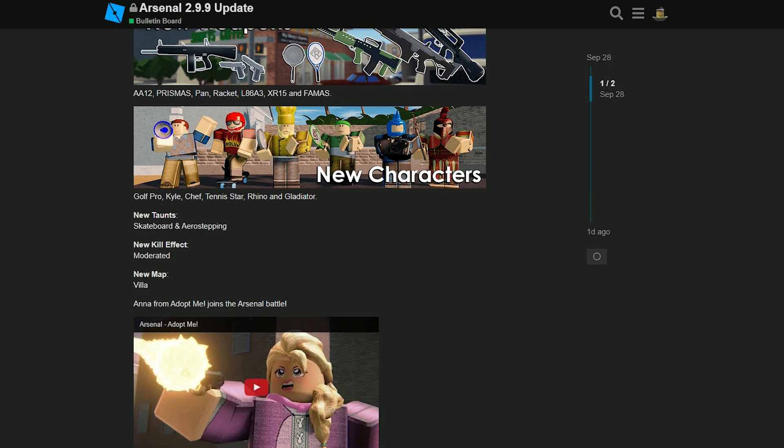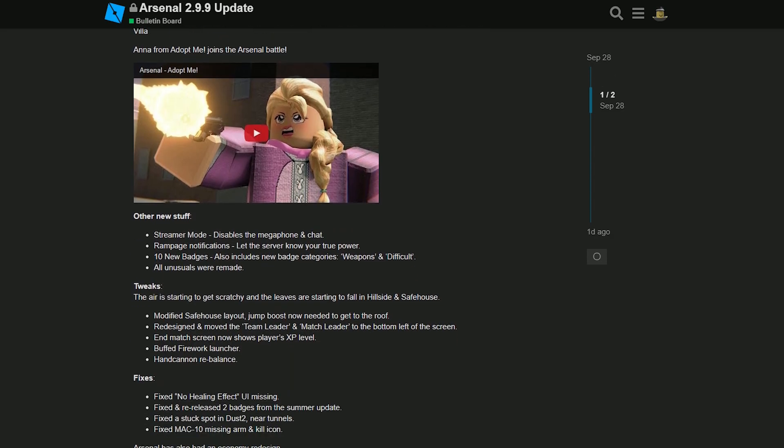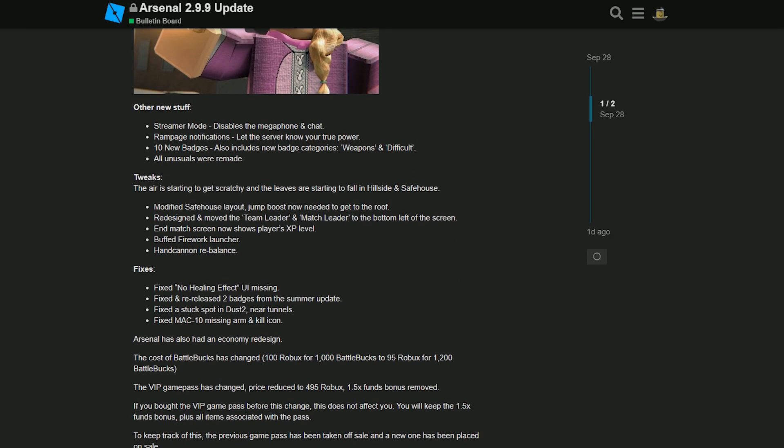They also added a new character from Adopt Me, which is the one thing I'd never expect Arsenal to have — it's like two completely different types of games. They added streamer mode where you can disable the chat and the megaphone, rampage notifications like the monster kill stuff, 10 new badges which I'm probably gonna try to get, and all the unusuals have been remade, which we're gonna check out in a second because I have two of them.